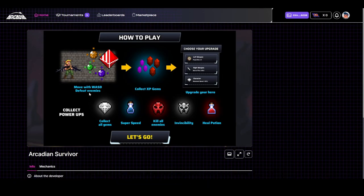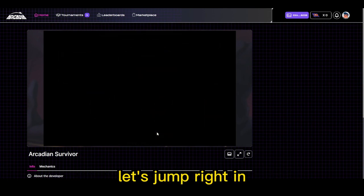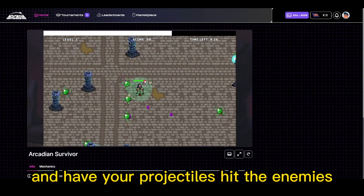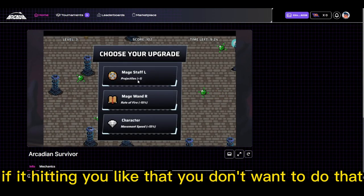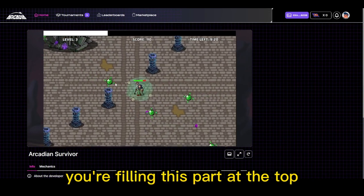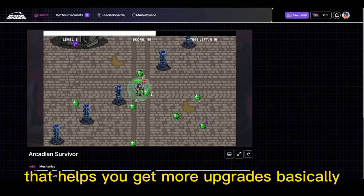So here we're going to try out one of the games: Arcadian Survivor. You move around to feed enemies, collect the gems, and level up your hero — pretty basic. You basically need to move around the map and have your projectiles hit the enemies instead of them hitting you. As you get more gems, you're filling this bar at the top that helps you get more upgrades.